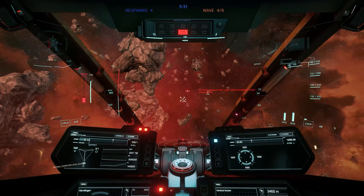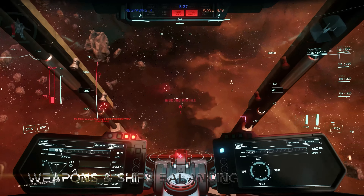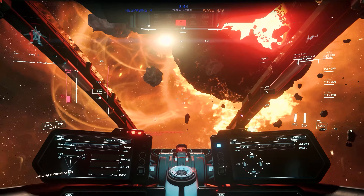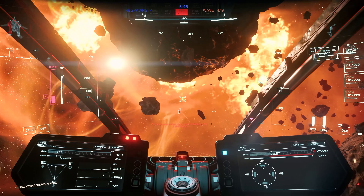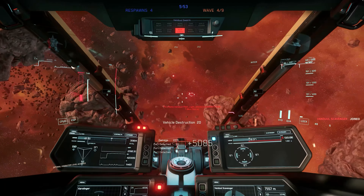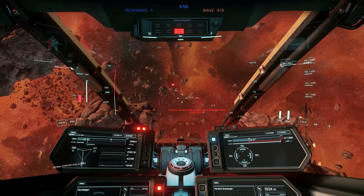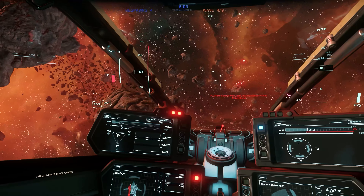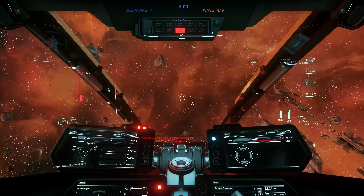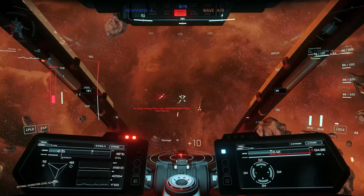Ballistic weapons, on the other hand, do not require energy from the capacitors. After almost all ships received new base values, a heavy fighter now flies much more sluggish and less maneuverable than a light fighter. These adjustments are still ongoing, but the ship's role and purpose will ultimately determine the handling. Another goal of balancing is to move space combat away from nose-to-nose combat towards necessary flight maneuvers and more simulation-focused combat.